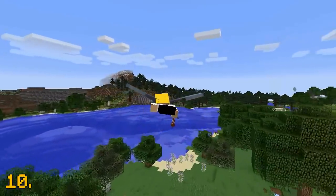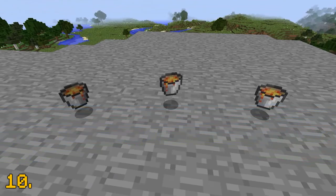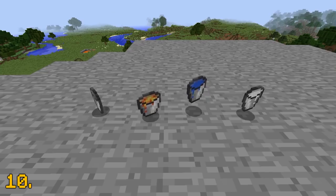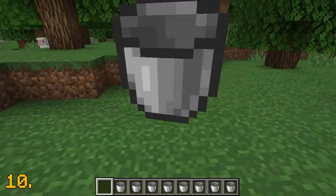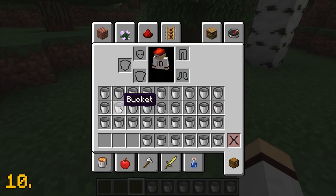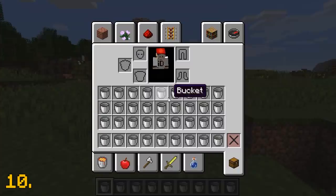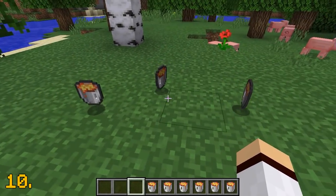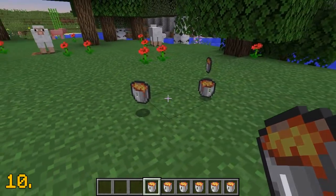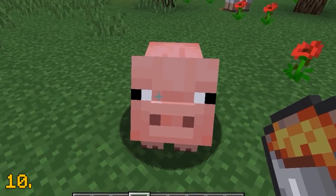The final texture change in this video is the bucket. The bucket, lava bucket, water bucket, and milk bucket all currently look like this, but all these textures are set to change in a future update. The new upcoming texture for the bucket — all I have to say is that it looks like a drinking cup. The lava bucket especially looks very refreshing, so I'm not too bothered about the buckets being changed; I think they look really cool. Let me know what you think in the comments.